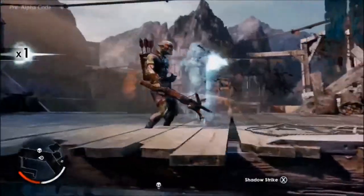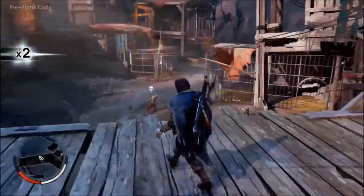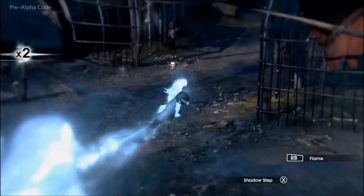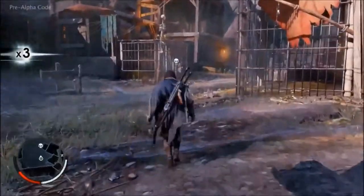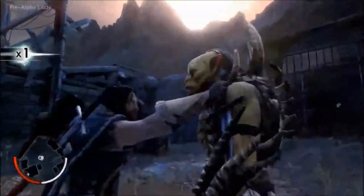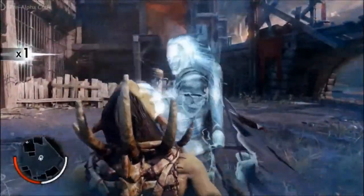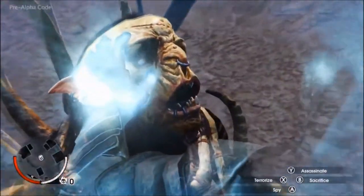Talion can put his wraith powers to use. One of the key powers of a wraith is the ability to dominate your enemies through terror and bend them to your will. Now Ratbag is Talion's minion.